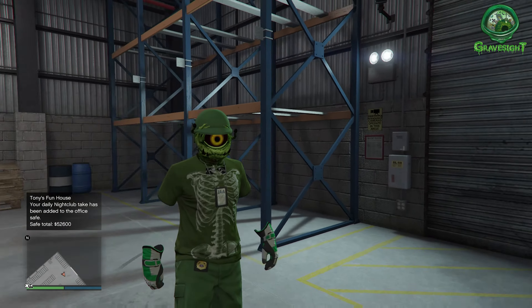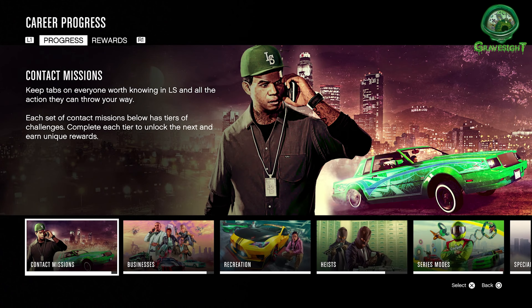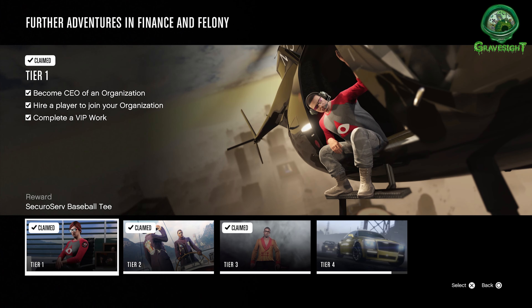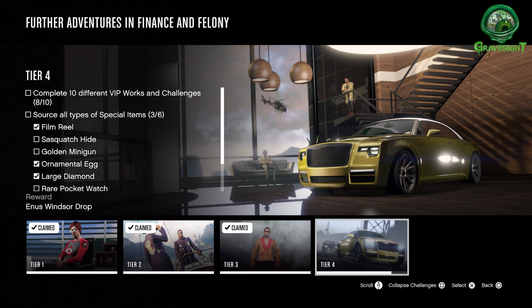You might also want to think about your little helper workers. The good thing about the helper workers is they can help you get special crates as well. From what people have been telling me, your little helpers can actually get you special crates, which will count towards your career challenge.